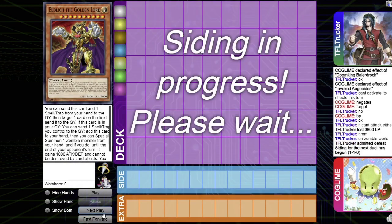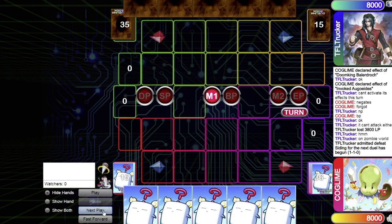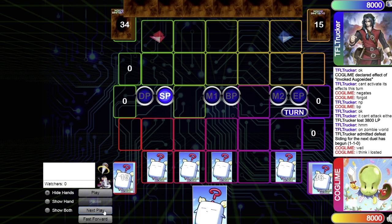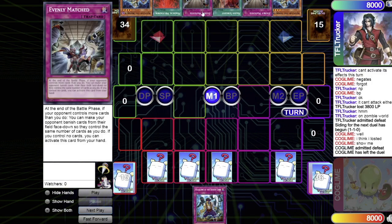Now we're going into game three, which will be very interesting — two control decks going at it. Siding is in process. I accidentally show both hands, but this game goes by really quickly. I hide hands, go to standby main phase, set four cards and pass. As you can see in chat, I already say I think I lost because I didn't set Solemn Judgment or Waking the Dragon.